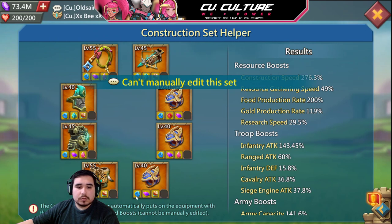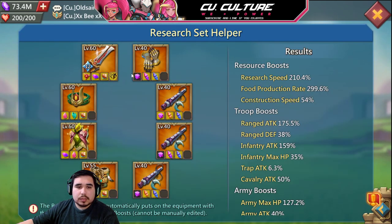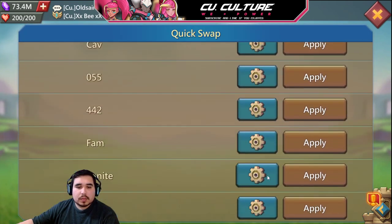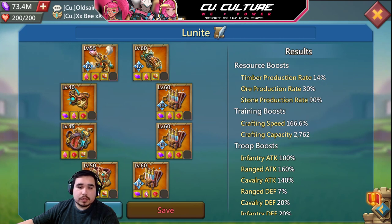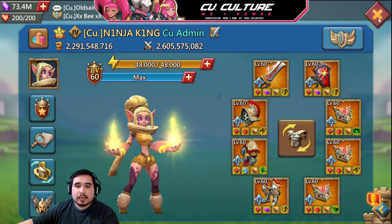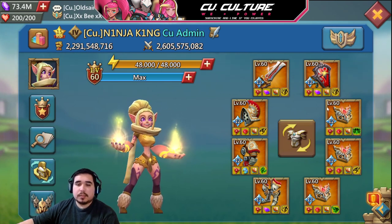In your construction setups you can also get construction jewels, which are these, and onto your research you can get research jewels, which are these colors. Little fun facts — and lunite, of course, can't forget about the lunite jewels, but this account currently does not have any. So that's the quick jeweling guide and how to properly jewel.